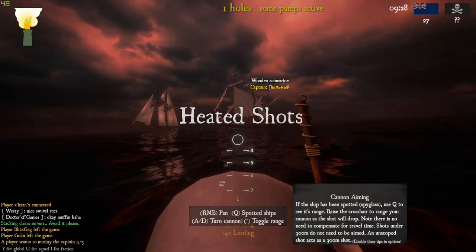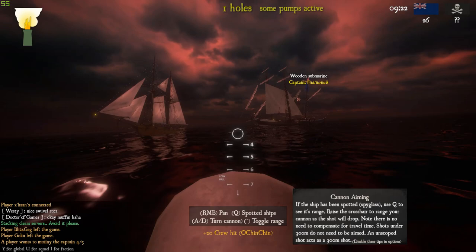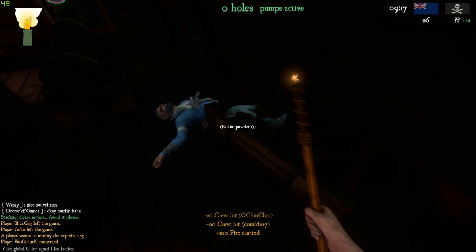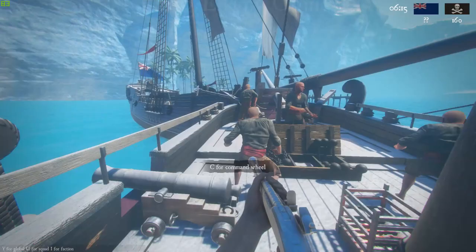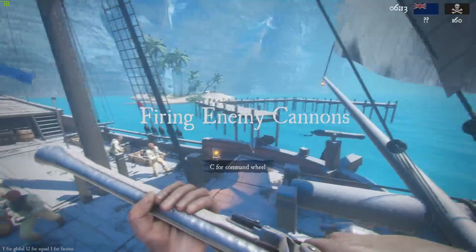In the last video I said heat shots also cause a hole on the enemy ship. But I've come to find out that's simply not true, and heat shots really do only cause a fire on the ship — and that's all they do. But they're still damn useful just with that fire.